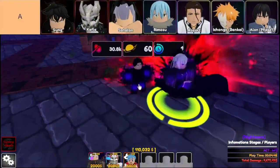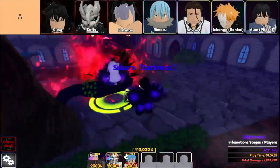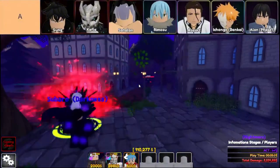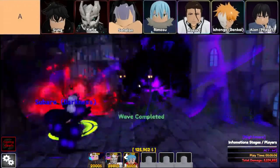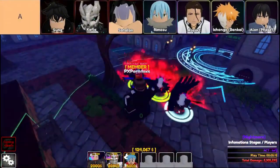Then there's Rimuru, for those of you who love That Time I Got Reincarnated as a Slime. Rimuru is fantastic when it comes to dealing with shields because of his multi-hit attack, which is pretty much a must-have for tougher enemies. But like Satellan, Rimuru doesn't have an evolution yet. So while he's solid in the early game, you might want to think twice about investing too heavily in him until we see what his evolution brings.